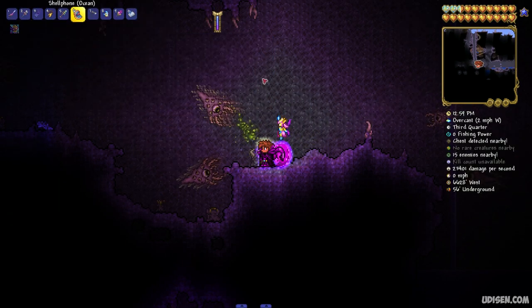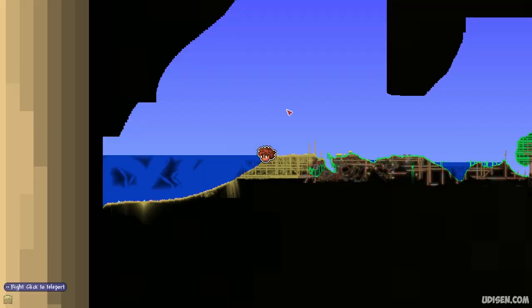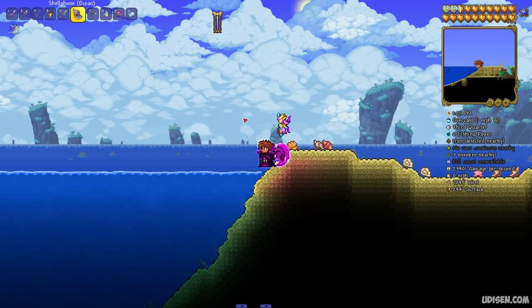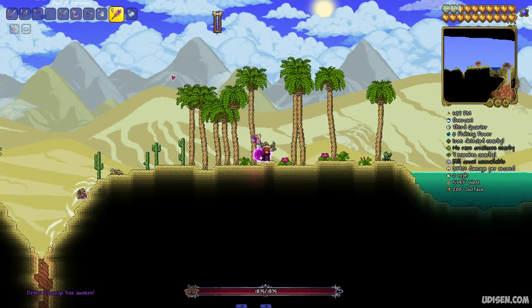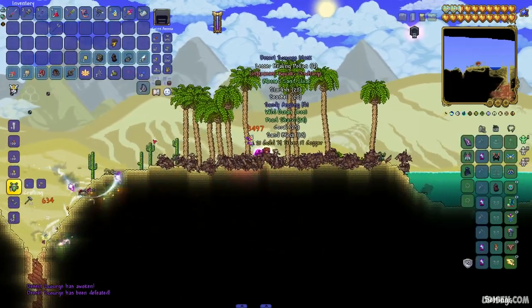After that, return to any type of desert. Press left mouse button. You summon the Scourge — Desert Scourge. Very easy boss.